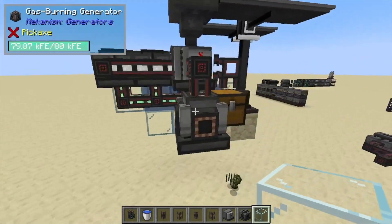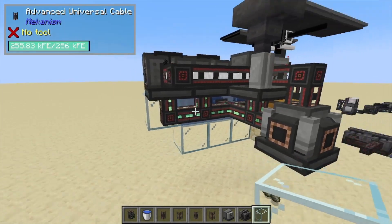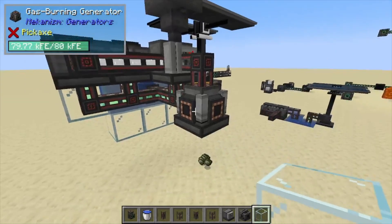Hey, Minecraft Mentor here, and today we're going to be showing you how to build this little ethylene gas burning generator to produce some RF. Also, if you just want the ethylene itself, you don't have to burn it off.